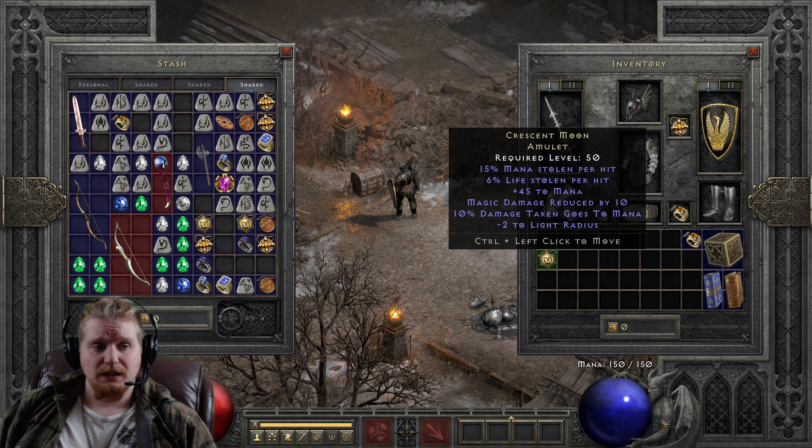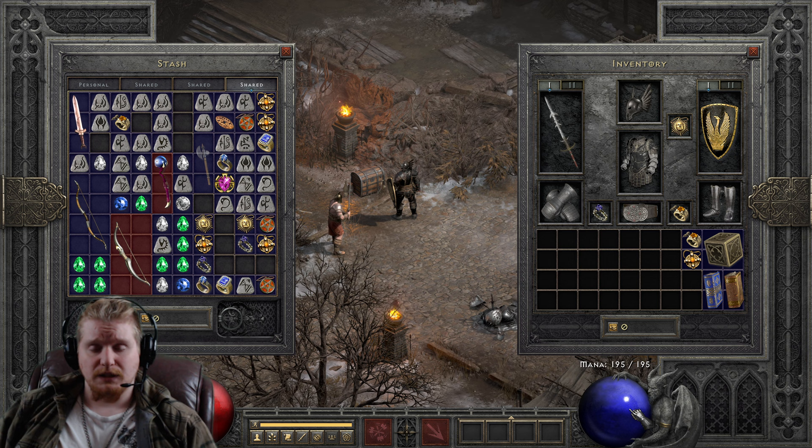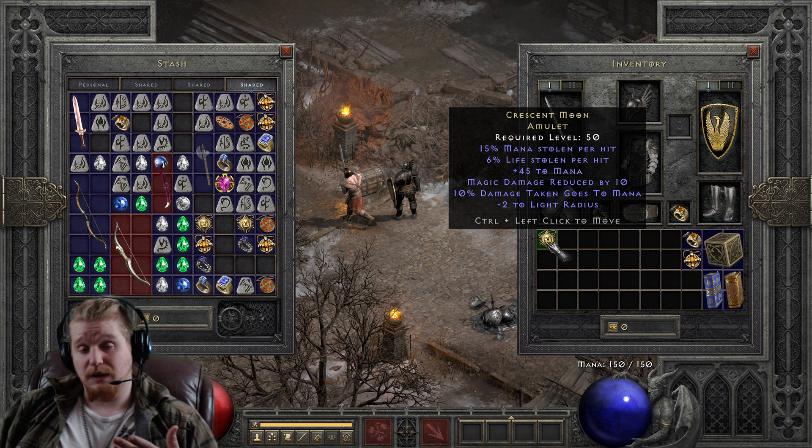It also has a strong bonus of 45 to mana, which on a lot of characters — especially low-level ones — 45 mana can be a pretty huge boon. As you can see, I only have 150, and when I throw on Crescent Moon I'm rocking 195. It practically increases my mana points by 25% as a melee character.